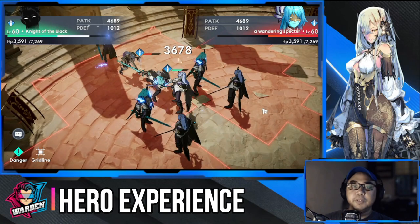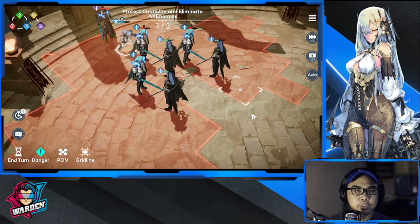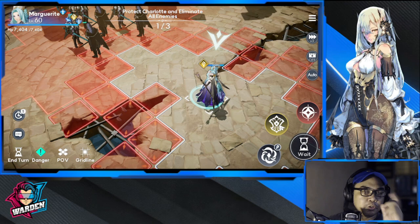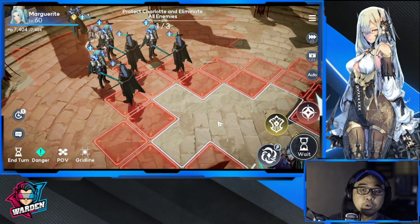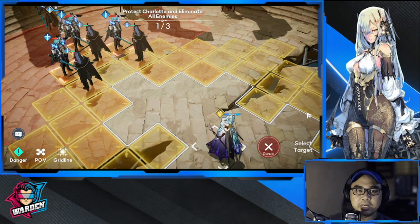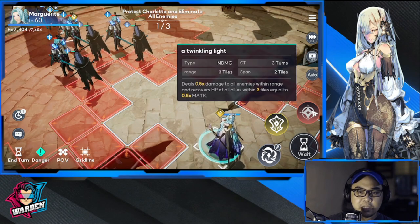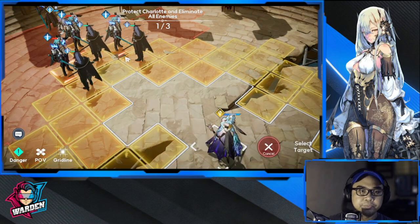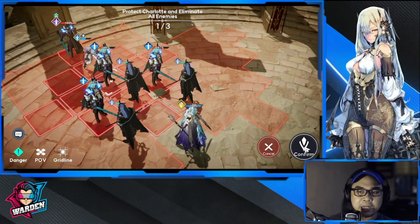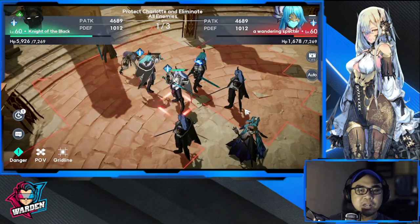Now for the gameplay demo: your minions are already attacking, so let's rescue Charlotte. She has a teleport, but you must move forward first. The teleport can be used for offense and defense — take note of that. This skill also provides AoE damage and healing, so let's use it to heal our allies.